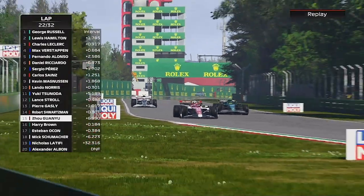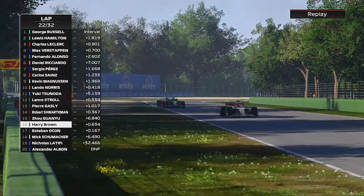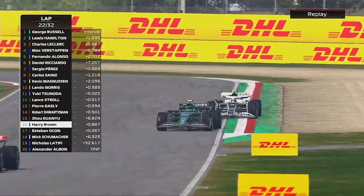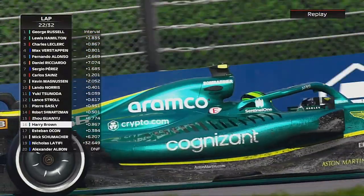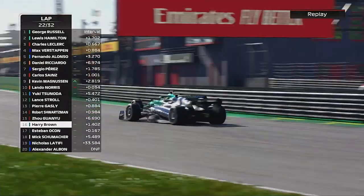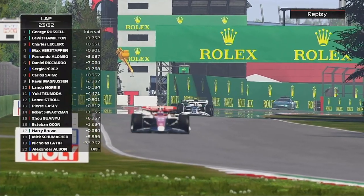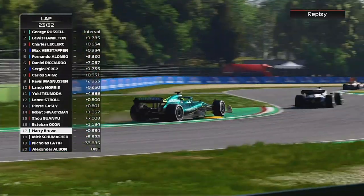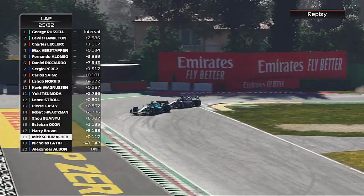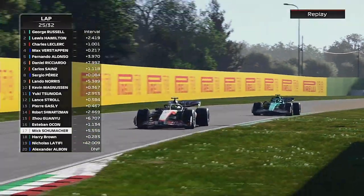Zhou comes back at us with DRS and gets past us - we tried to defend to the inside but we're too far back as the hard tyres were absolutely dreadful. Ocon comes at us side by side through the chicane and we just about stay ahead, but with no pace on the hard tyres we run wide and that leaves us vulnerable again to Ocon who absolutely blitzes us. Just like in the sprint - good start and then drop like an absolute stone. Schumacher tries down the inside and gets through despite our outside defence.